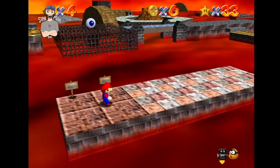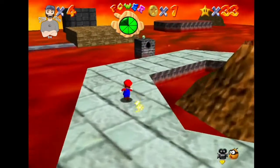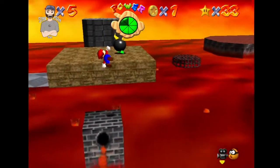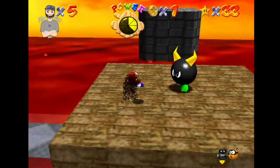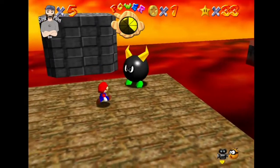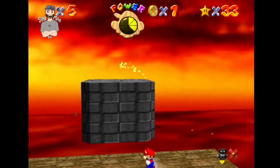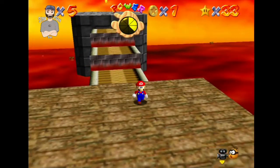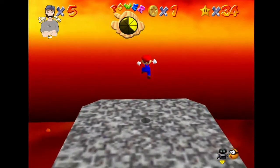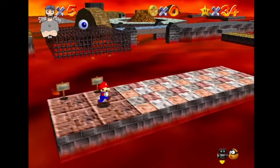There is some fun stuff you can do in here. Right here we can do a little bit of a skip — which didn't want to work — but we have an extra life anyway, and we get it. Now we get to boil the Big Bully, so we just have to kick him off the edge because he is a Big Bully of course. There we go — star appears. Not as painful as Shifting Sand Land.